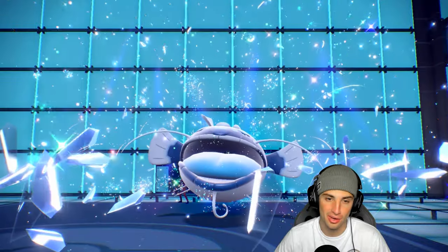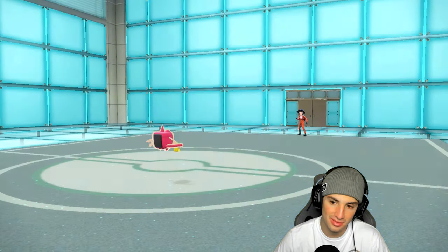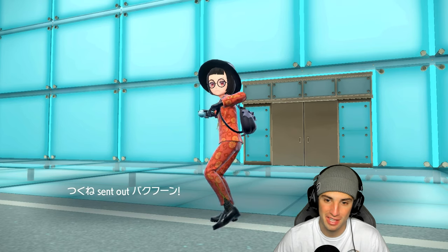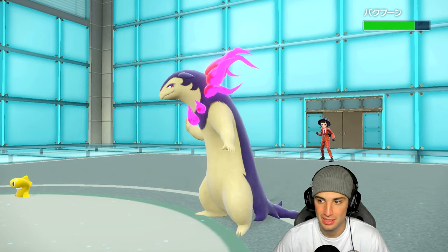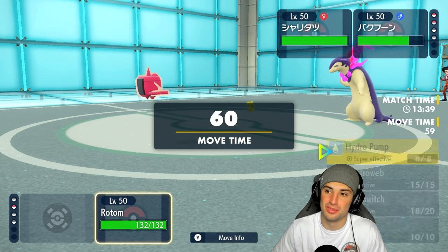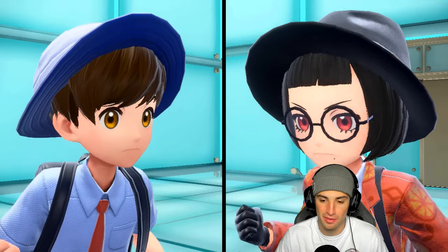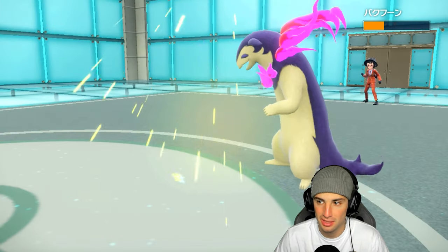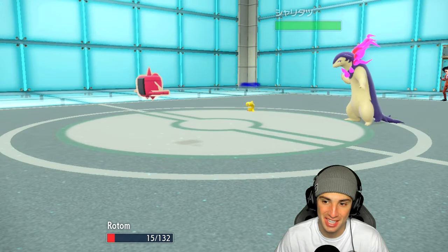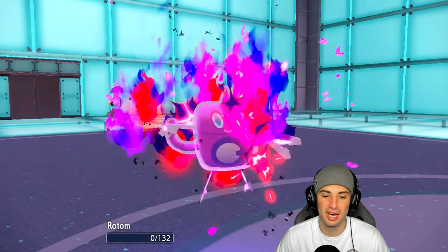Tatsugiri dies to recoil but I don't think I have enough damage output anymore — I'm choice-locked into Volt Switch. We try going after Typhlosion with a switch, but Draco Meteor lands for massive damage and then Inferno Parade flies in. We're going to lose this match — one and one for today's video. Let's hop to a third to grab that winning record.